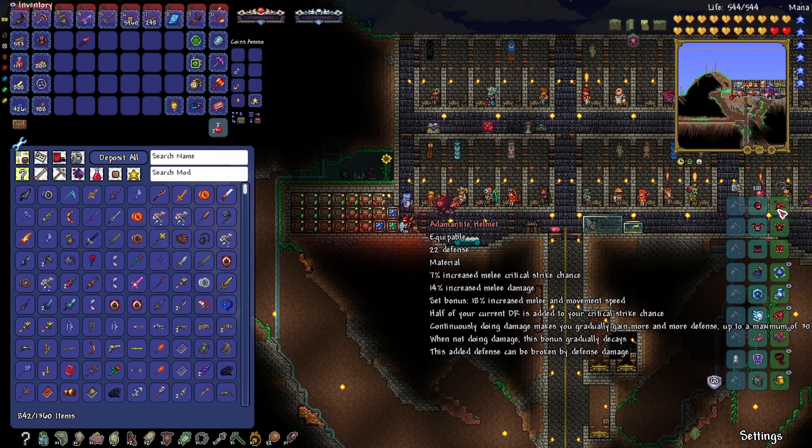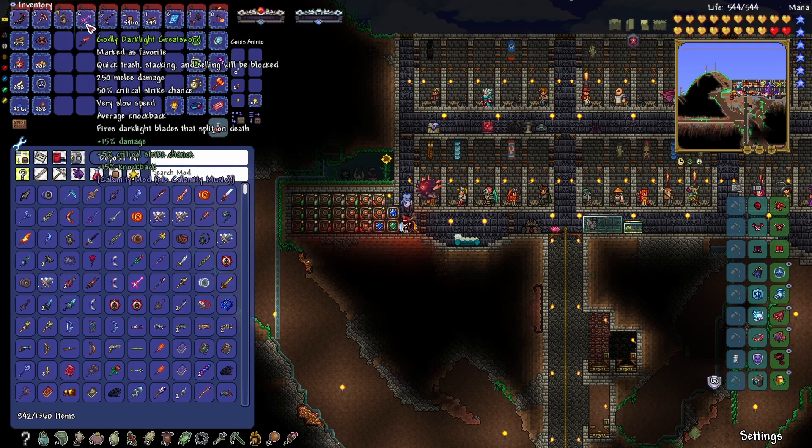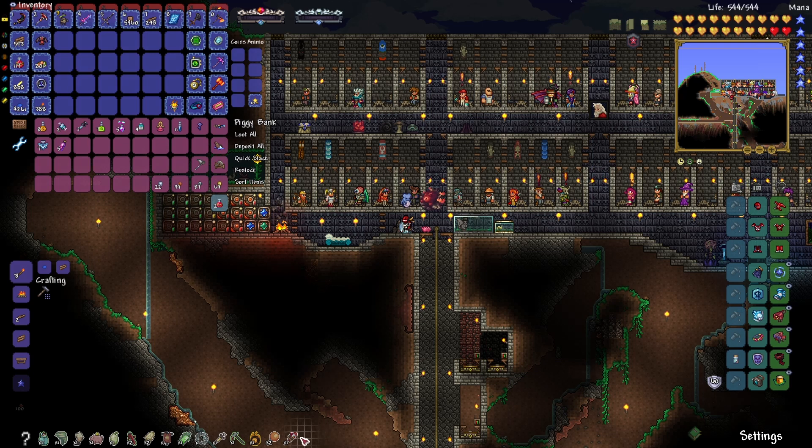We're getting a bunch of crit just because we have innate damage reduction. Our crit is 50% on some weapons, which is pretty gnarly. All the Risk of Rain stuff is fixed - I found a Bundle of Fireworks, which is what I was thinking of when I thought of ATG.